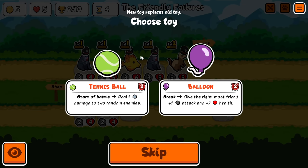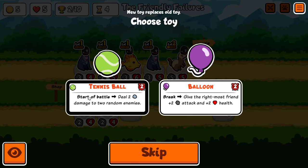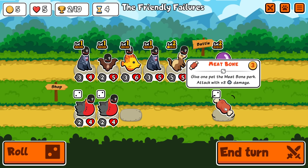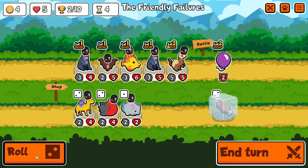Now we're actually getting a level two tier one ability, so it's twice the value. We either deal two damage to two random enemies, or give the rightmost friend plus two two when it breaks after two turns. I may go for the balloon this time — a two-two buff on my back could actually be really helpful. And meat bone — they've actually nerfed it again. It used to be five, then four, now it's three damage.